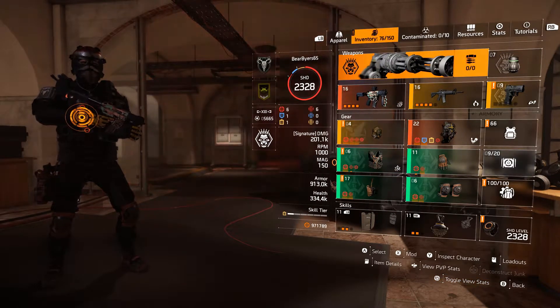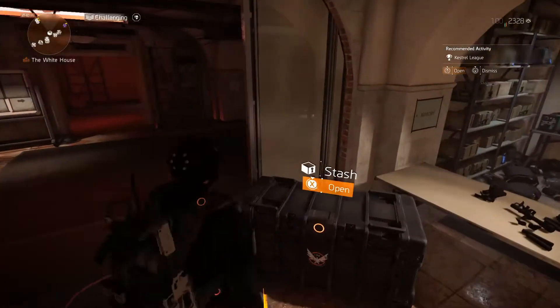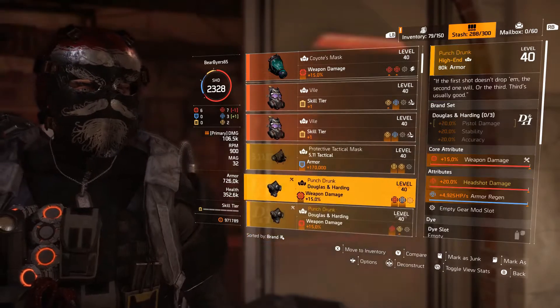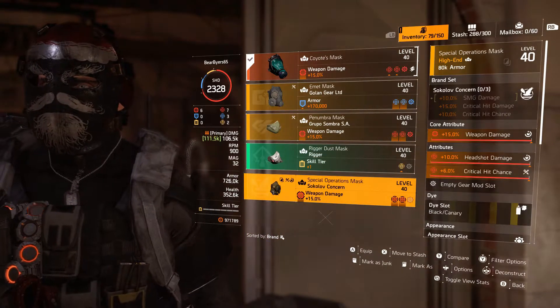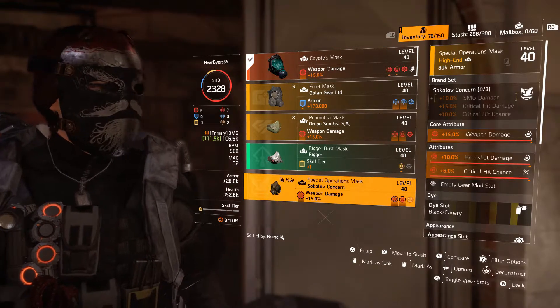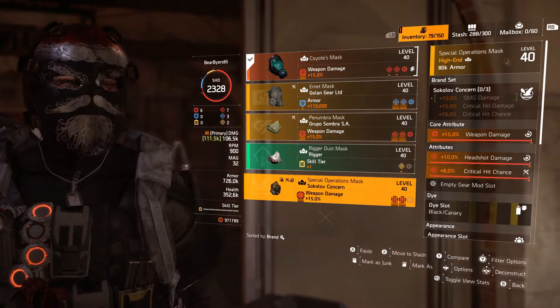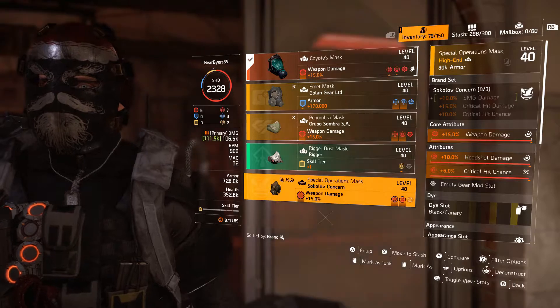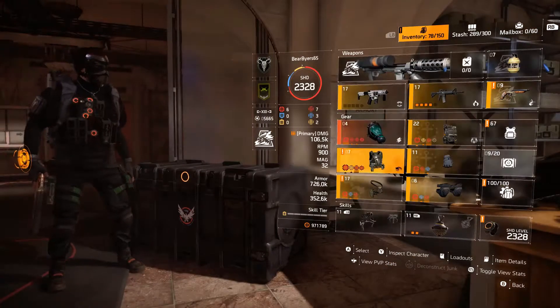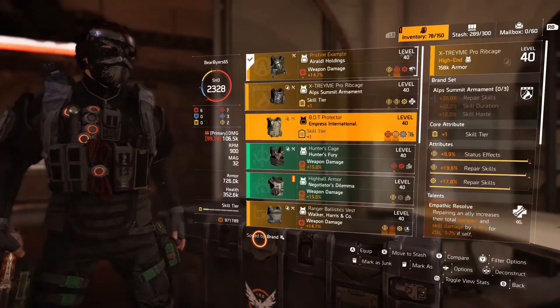Now we can go in here to the stash, and we're going to take all those items. There it is — you can see it pops right out there because that dye mod, the Black and Canary, pops right out there. So we're going to move that to the stash. Now it's there, so we're going to do this for each item.